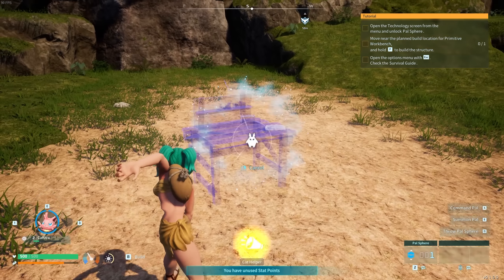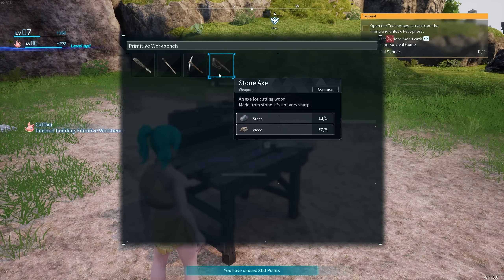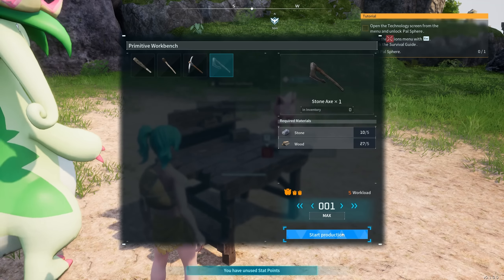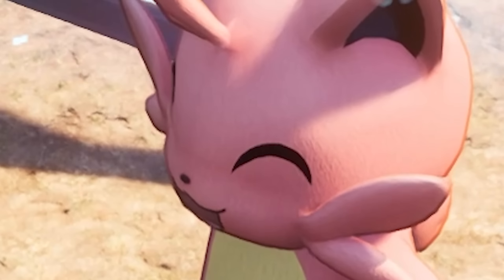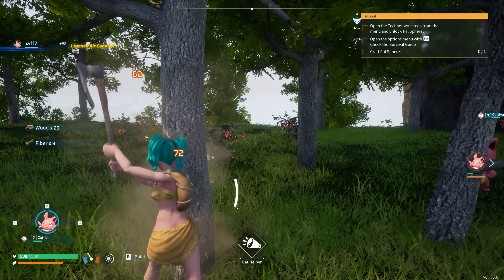Back to where we started — this is a good place to build our base. First, drop the workbench — primitive workbench — drop it down and have your pal help you build it. Now we need an axe. It's very important that we get an axe because we're going to be mining lots of lumber, and the more lumber you have the more XP you potentially gain.